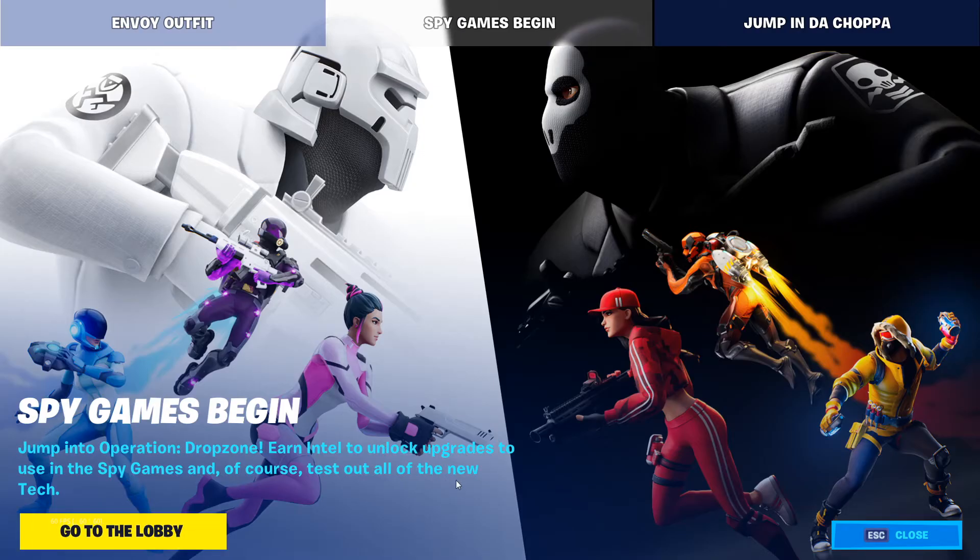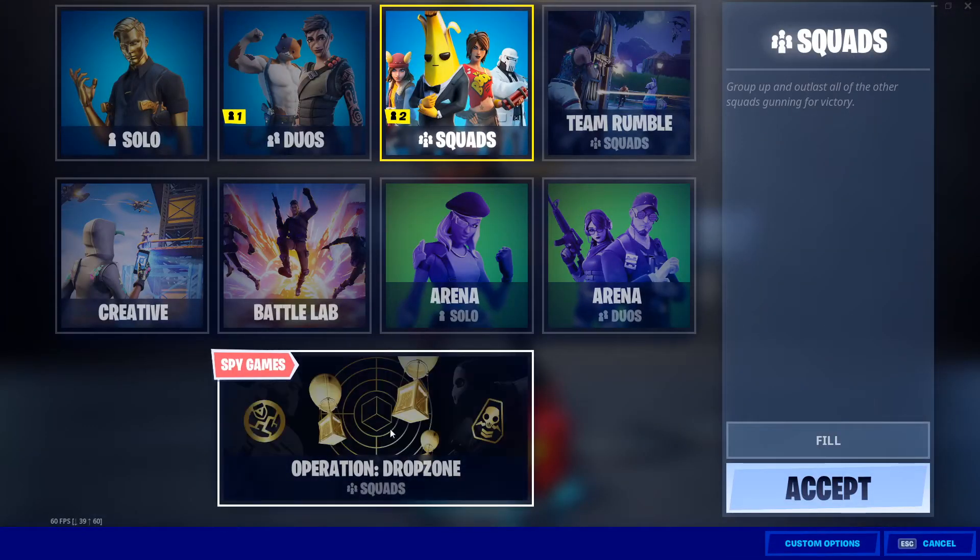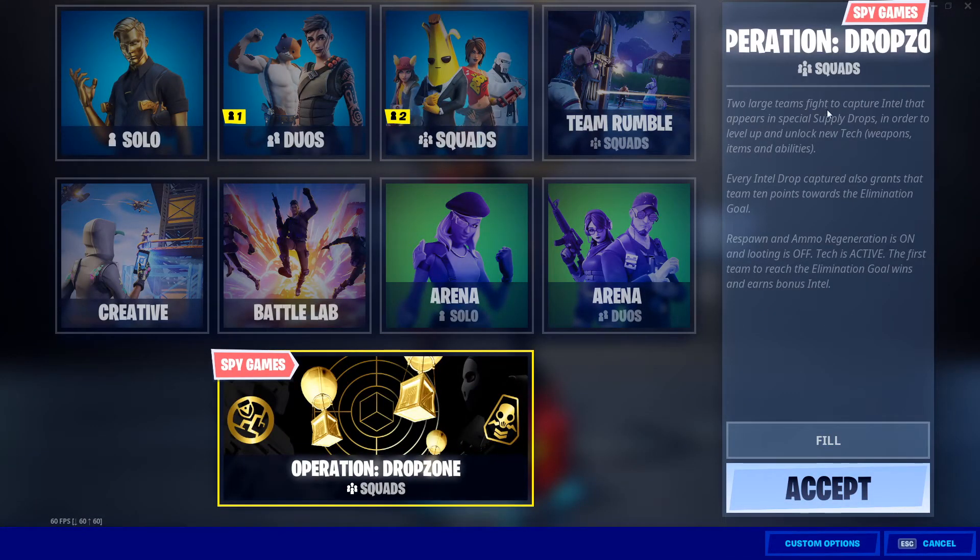We got some spy games. Jump into Operation Drop Zone — errant telltale lock upgrades to use in the spy games, and of course test out all of the new tech. Operation Drop Zone: two large teams fight to capture intel that appears in special supply drops in order to level up and unlock new tech, weapons, items, and abilities.